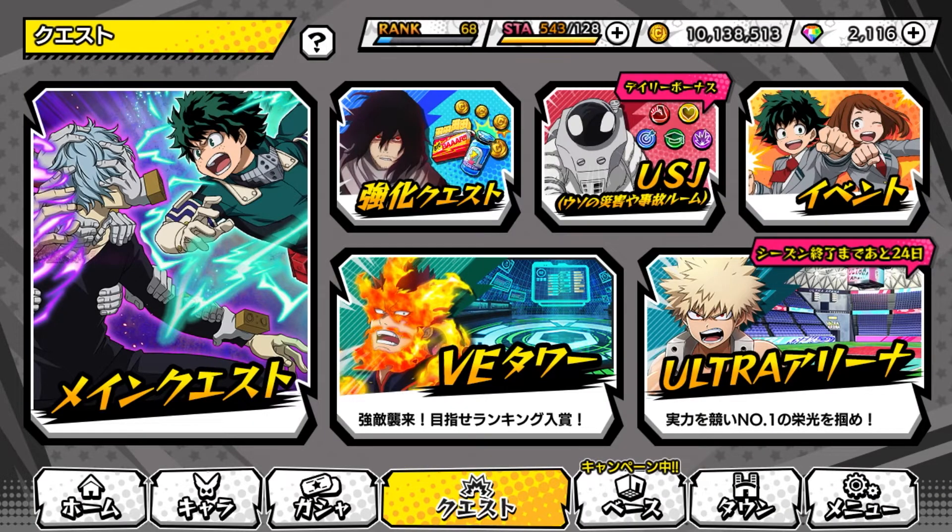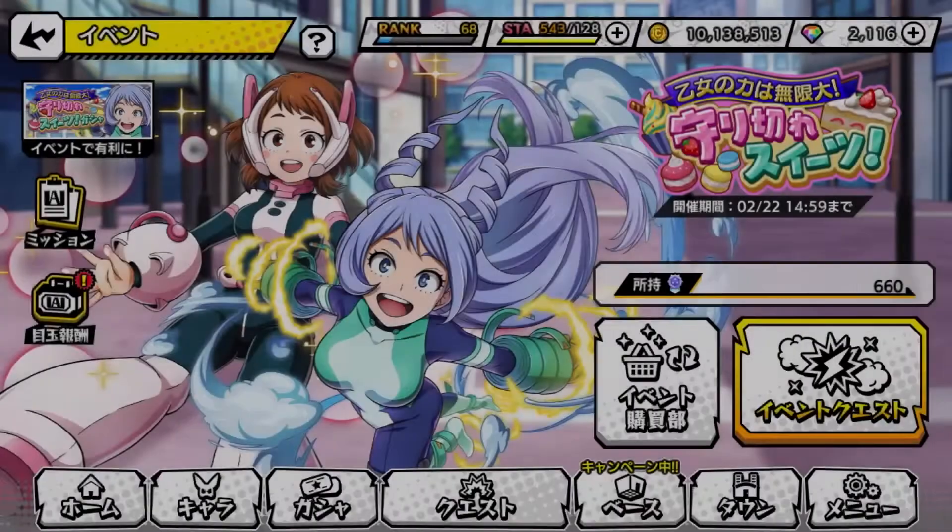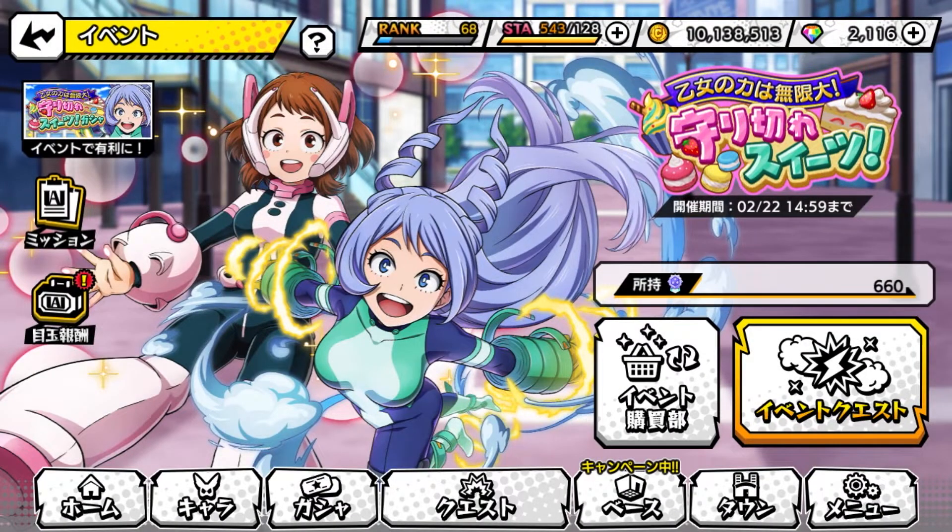Another way to get into this event: you can see with the Deku and Uraraka icon — both of them clutching their fists — it's a little bit darker than the rest of the icons. You click right there and you're also able to hit this event.